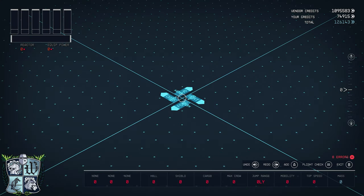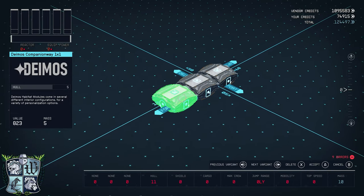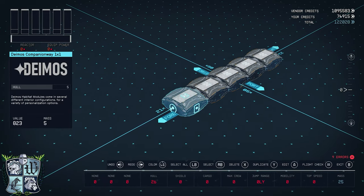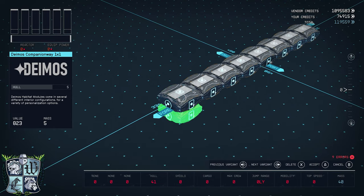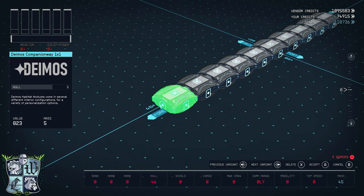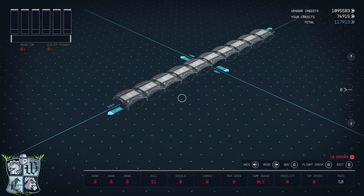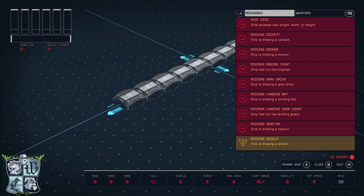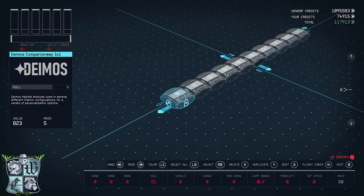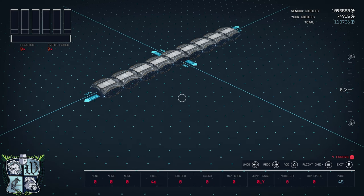Okay friends, here we are in the shipbuilder at our outpost. If you've seen any of my previous videos, you know that I like to establish a basic skeletal structure off of which I can build. I've laid down ten one-by-one habitats, and I've exceeded maximum length. So let's take one away — now I'm under maximum length, which is where I need to be.